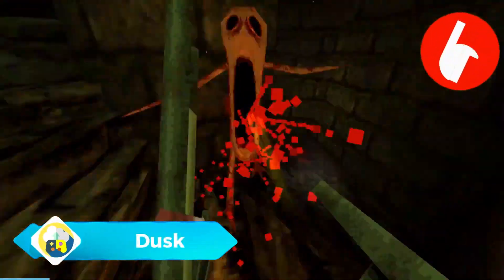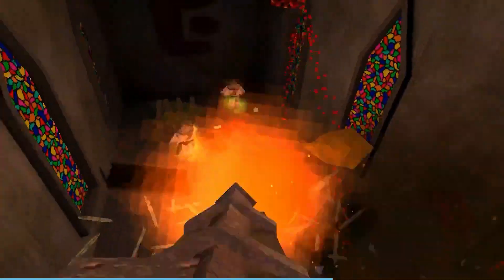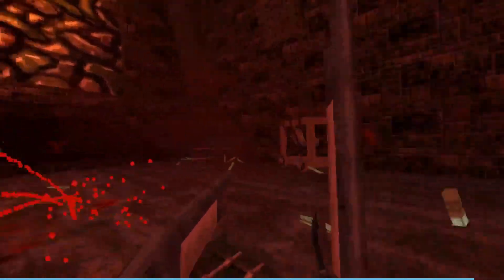Up next we have Dusk. Dusk is renowned for its classic design, rapid action, and hard difficulty. Dusk runs well and looks great on Amazon Luna — the game's frame rate is constant and its pixel imagery is sharp and lively. The controls are responsive, making it easy to navigate and shoot adversaries.